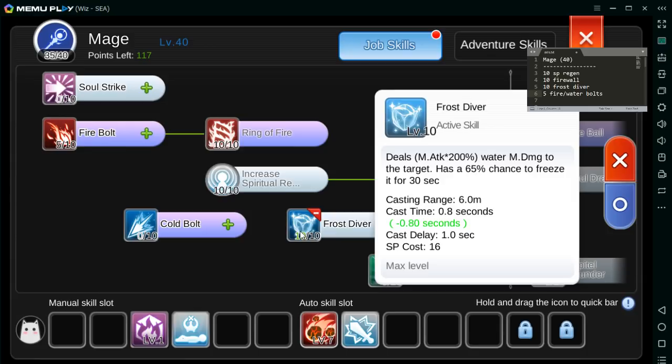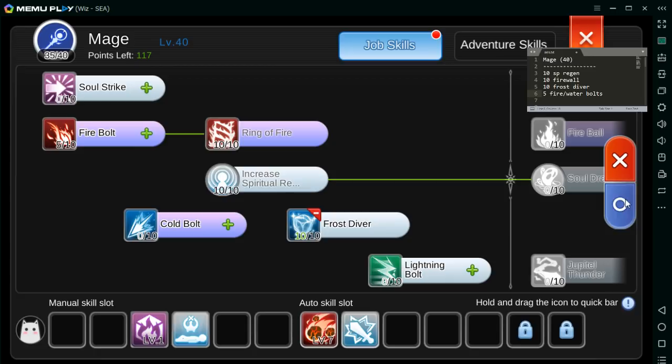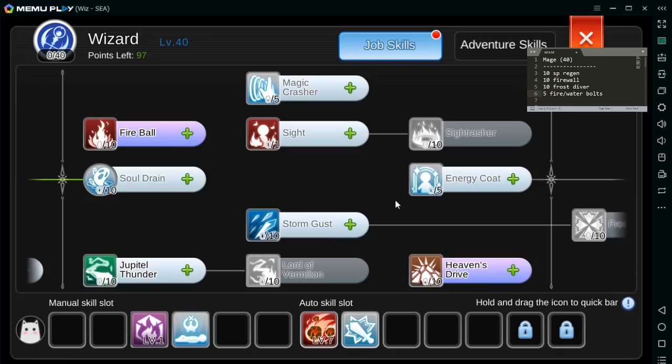Nilagyan natin sya kasi merong isang Rune skill na parang Invisible Space at MS na magchi-change ng effect nito. Maganda — Ice Tomb yung pangalan dun, mamaya tignan din natin. Ngayon meron na tayong 35. Para ma-unlock lang yung Wizard, kailangan magamit natin yung remaining 5 skill points — lagyan na rin natin sya sa Cold War.